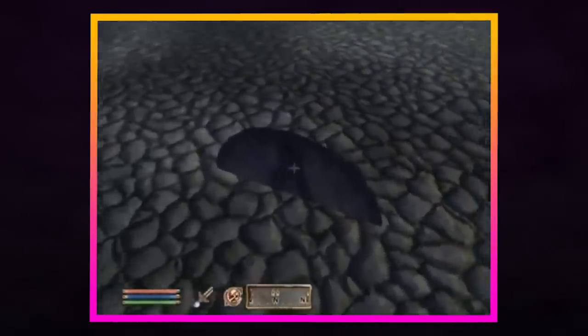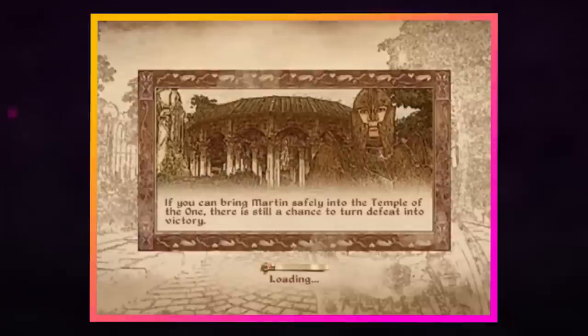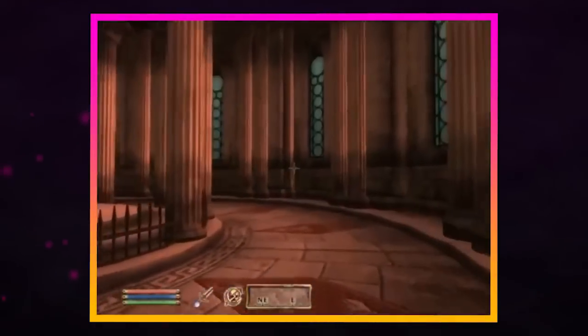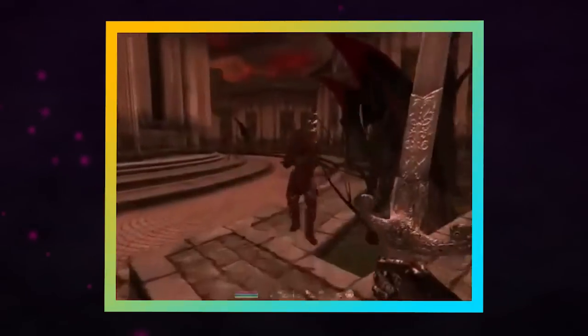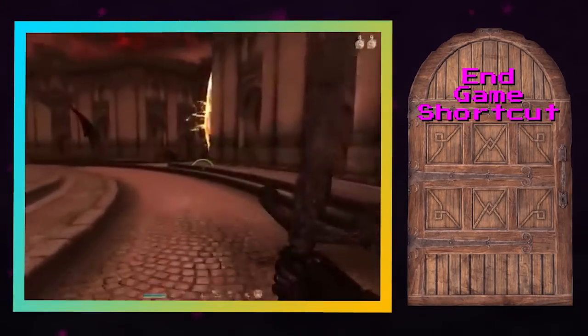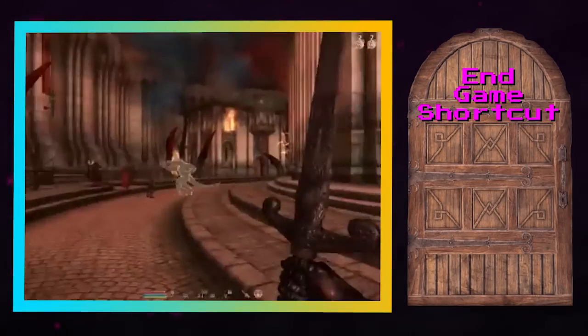Convenient segues aside, this hidden door perplexed players, and when they loaded through, they were indeed taken to the Temple of the One, except it was in its endgame state. At a certain point in the main quest, the Daedra attack the royal capital and the entire city changes, and this door seemingly took them to this part of the quest without having to do any of the other steps.